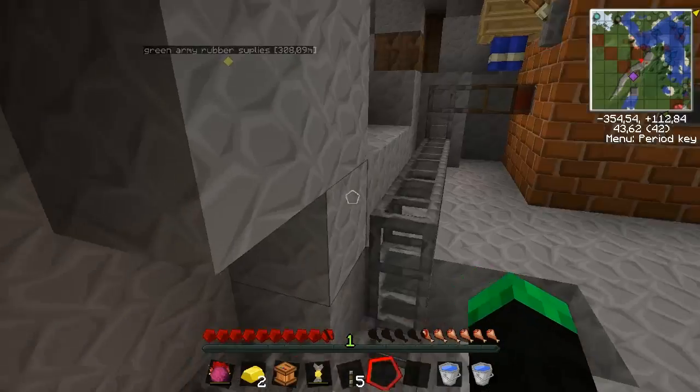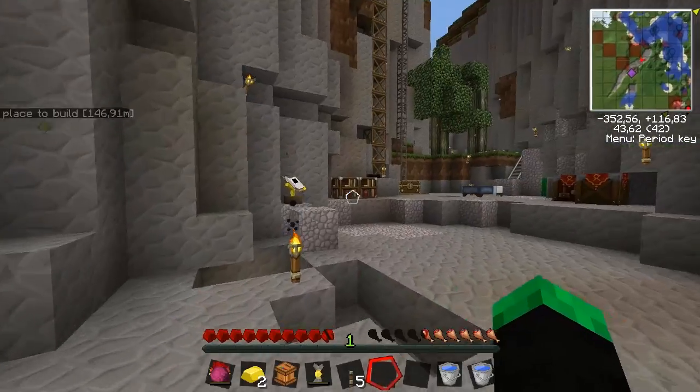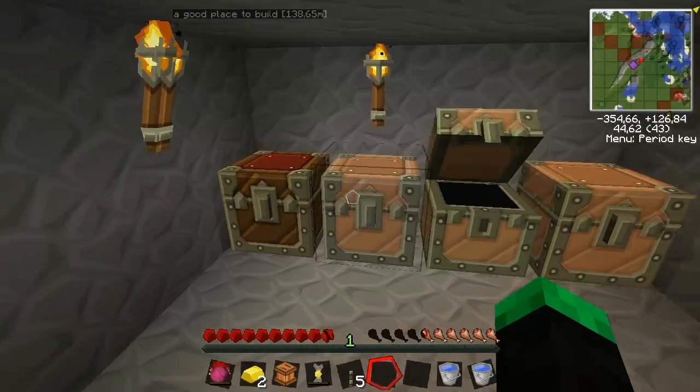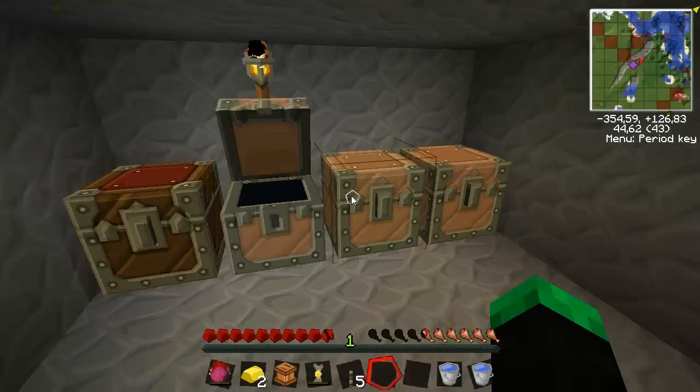I should probably start fixing this power here because I'm low on power. I'm jumping higher - I forgot I had a jetpack on. Of course I do have a jetpack on. I'm going to travel to Miskrat Aegis 2, I think.